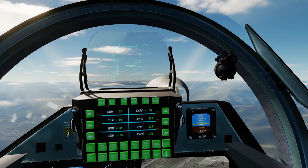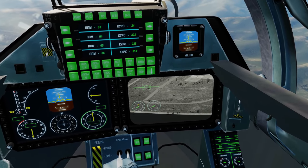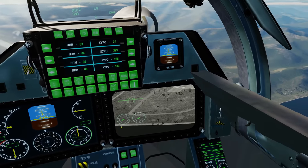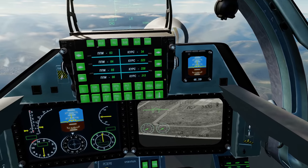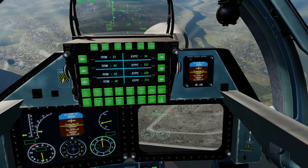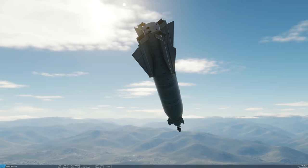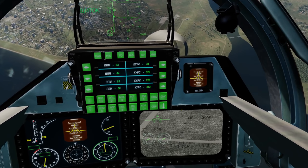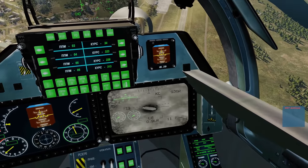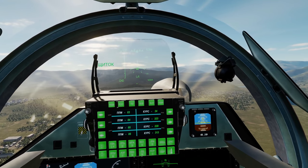Once the big bomb is away, I need to keep myself in an aspect that allows the Tpod to keep illuminating the target. To do that, ensure the steering arrow stays as close to the center as possible — either visually or using the arrow against the scale. Keep it centered, which may put us in a slight dive. This is a slow bomb so I need to go as slow as possible — I don't want to hit the ground before the bomb does. Boom — 3,000 pounds of explosive. Tpod off, laser rangefinder off.